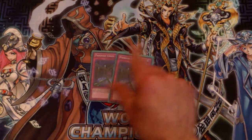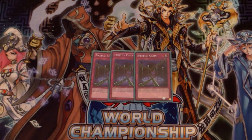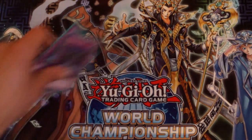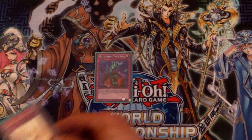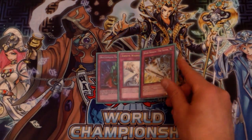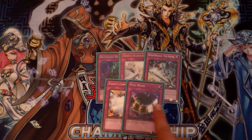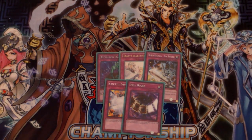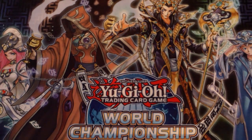For the traps: three Fiendish Chain — good negation of effects, can't attack, what more could you ask for? I also ran this deck at Seattle Regionals — started out 5-0 and then scrubbed out towards the end, but it was a great time. One Bottomless, which will probably get cut because life points are precious in the upcoming meta. One Vanity's Emptiness. One Full House — yes, I do run Full House. It's great because there are a lot of field spells going around: Harpies, Noble Knights, and Tankies in other decks.